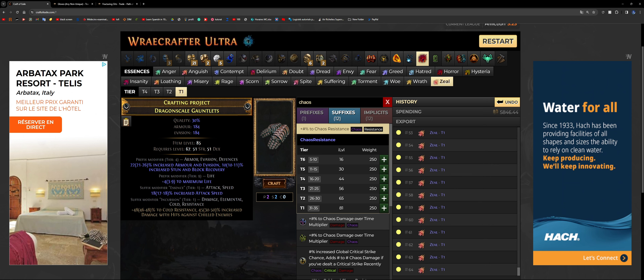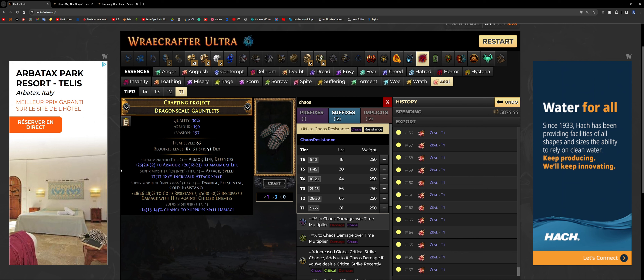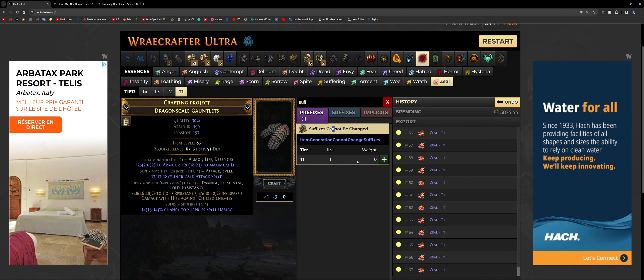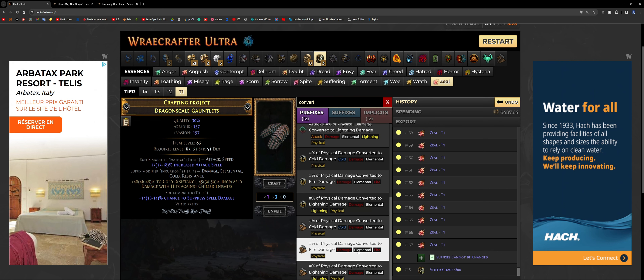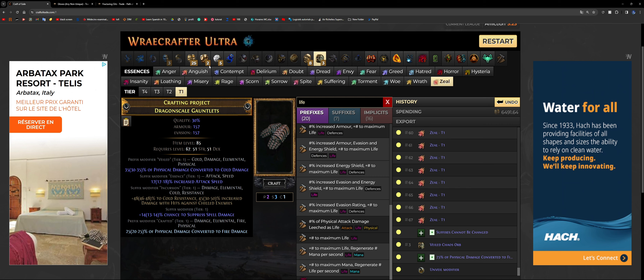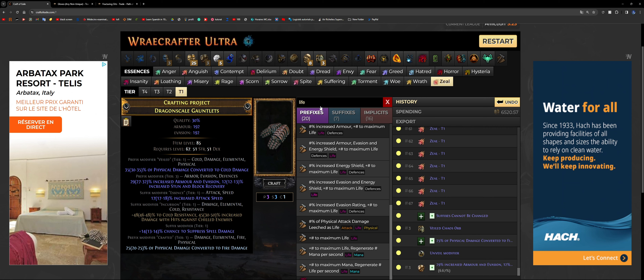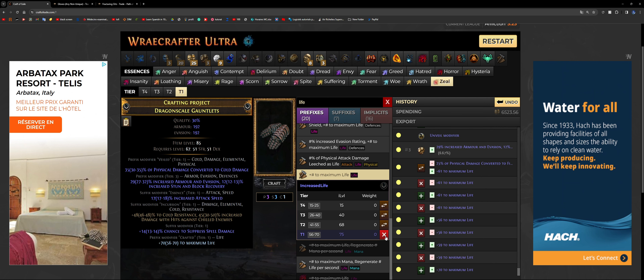Once you hit 30%, the next step is going for the Essence of Zeal for attack speed — the highest tier possible. You could roll for chaos resistance or spell suppression as your other suffix modifier. I was lucky and actually hit spell suppression. So attack speed, damage against shield enemies, spell suppression, or chaos resistance is what I like to go for. The next step is 'Suffix Cannot Be Changed.' We're going to unveil again, block with fire or lightning convert, and hopefully hit cold damage. Boom — we were lucky and hit cold damage.